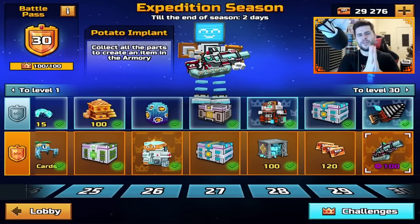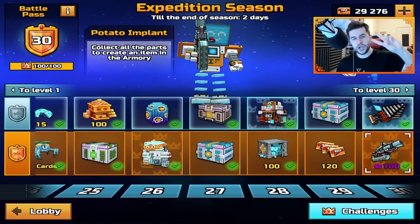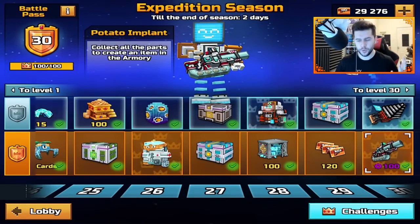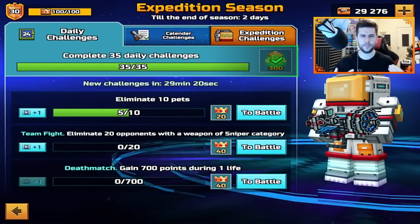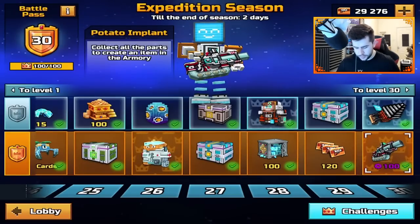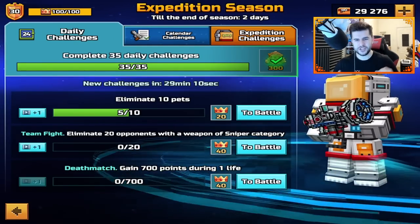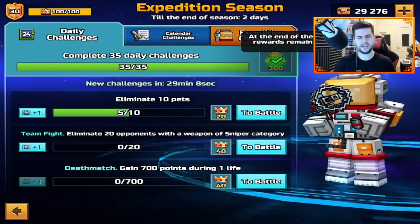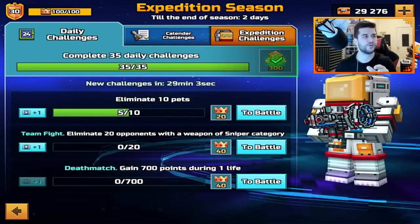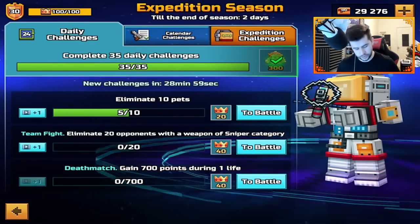At this moment, we're counting down the days for the expedition season to end. As I'm making this video, two days left. I can't wait for the introduction of a new battle pass, so grinding challenges is a little bit more useful. I feel like Pixel Gun definitely needs to introduce something though — when you do reach max level in the battle pass, they need to make it still rewarding to grind challenges. Even if each challenge just gave you like one extra coin or two extra coins, or even a gem — maybe that's something they could introduce in the future.